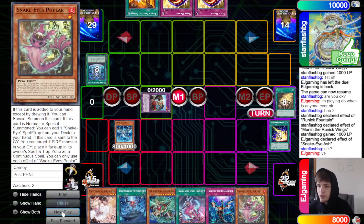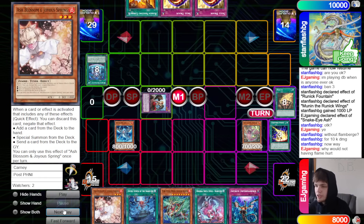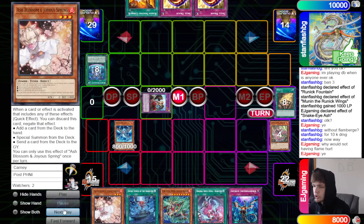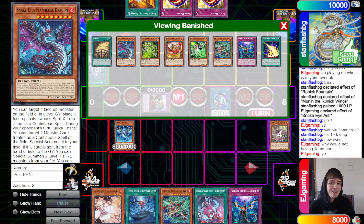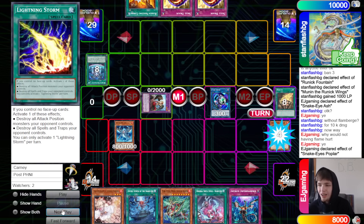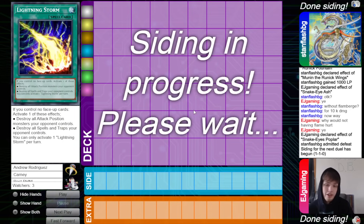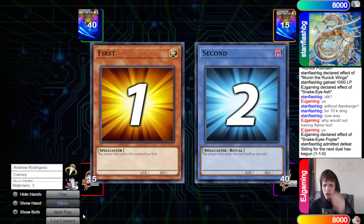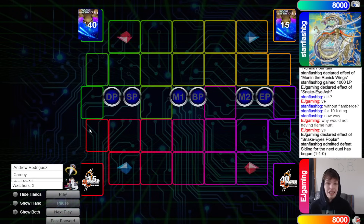Lightning Storm goes crazy, popping five cards against the back row deck. Normal summon Snake Eye Ash, use its effect to search Poplar. They go original send - the opponent just goes ahead and admits defeat there, they don't even try to make them play it out.